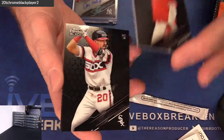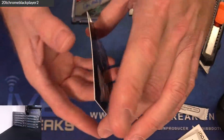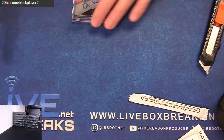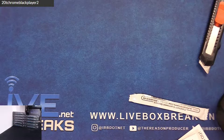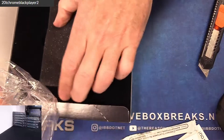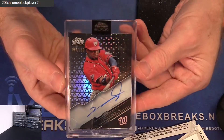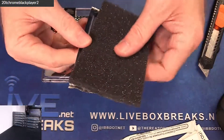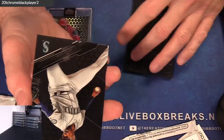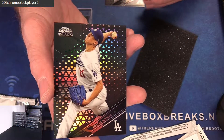Got Rendon. Mendic rookie and Grisham — number three of ten. Is that a pink? Yep, in action there. Next up, we got a Robles — the 150. We did pull the super on this one last night. Next up, we got Justin Dunn rookie. Got a Marte and a Bueller 199.